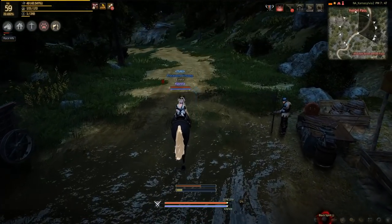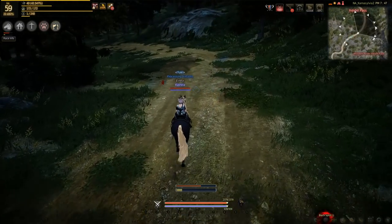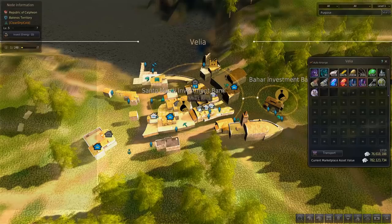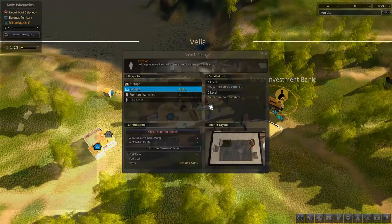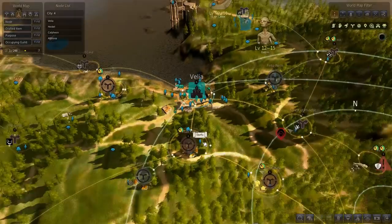But when should you actually start your worker empire? As a new player, I would say once you get to 20 to 30 contribution points, try to make your way back to Velia and invest in the three lodgings there. These three rooms will get you a total of two, plus two, plus one worker — for a total of five workers, which with the free worker from Velia gives you six workers.